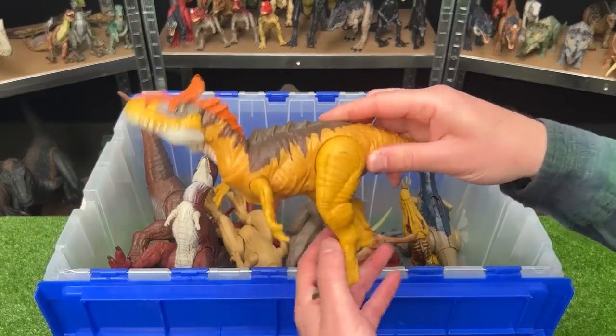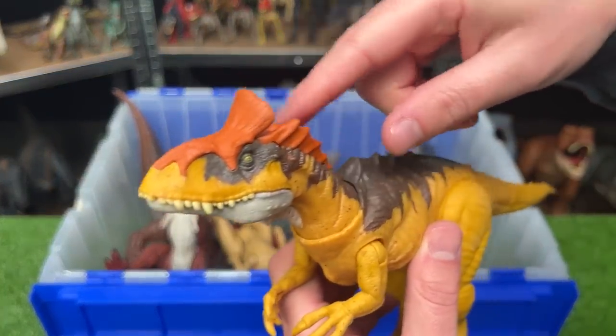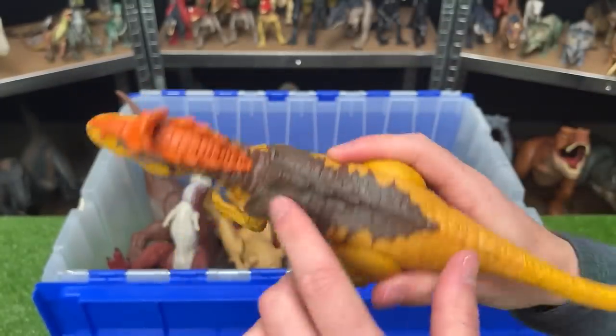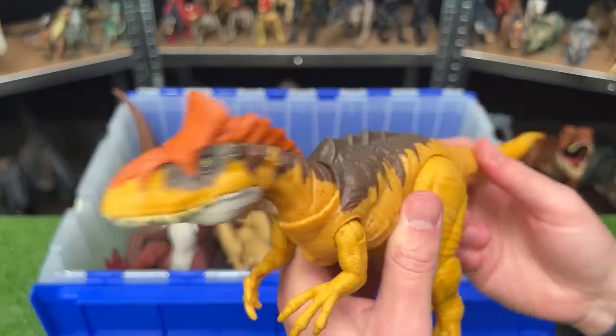Here is a Carcharodontosaurus figure. This one has some really cool crowning along the top of its head in that bright orange color, while the rest of its body is yellow and brown along the top. With this figure you can use the tail to control the head as well.